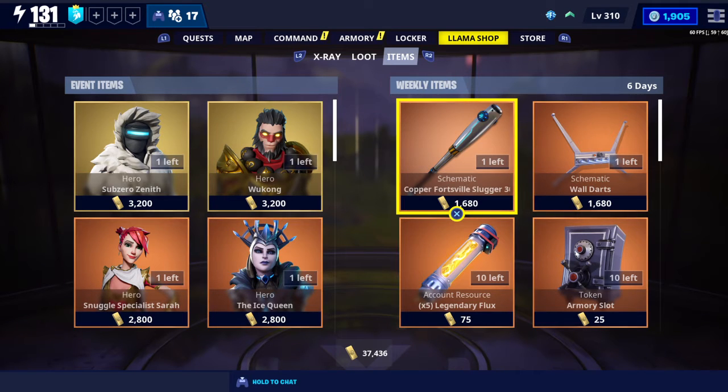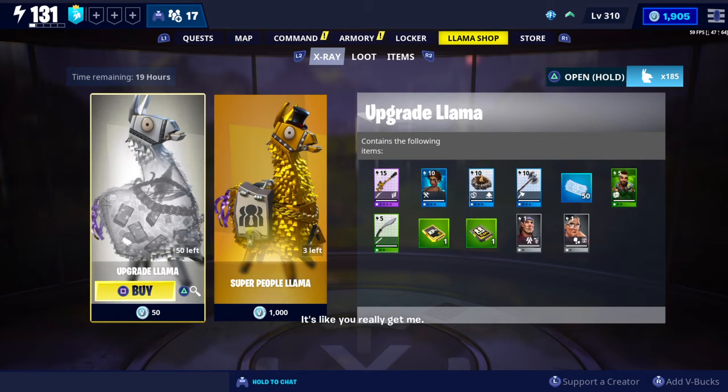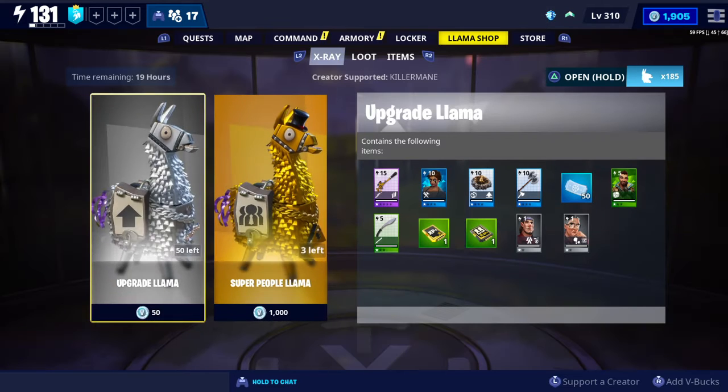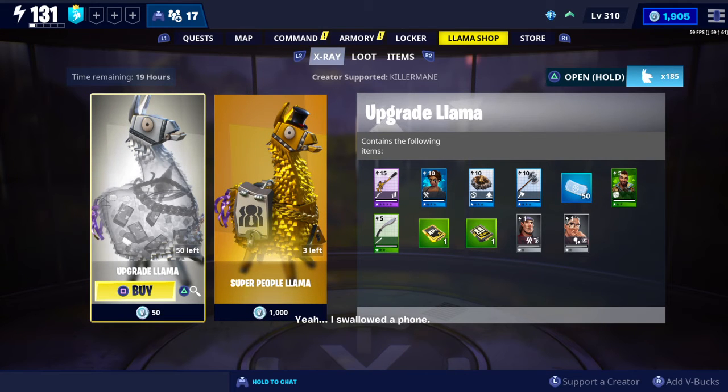Before I tell you how much the right-hand side costs and the remaining six days available to purchase these, I'm going to say: if you haven't already supported one of your favorite content creators, look at the bottom right-hand corner — you can use my supported creator code right there in the middle of the screen. If not, why not support your favorite content creator?